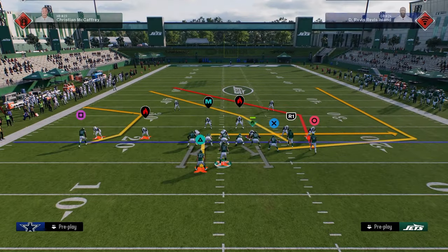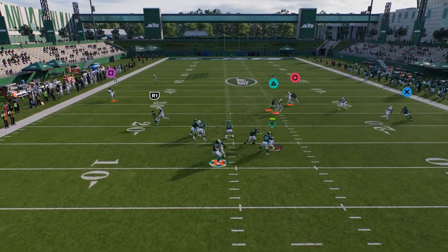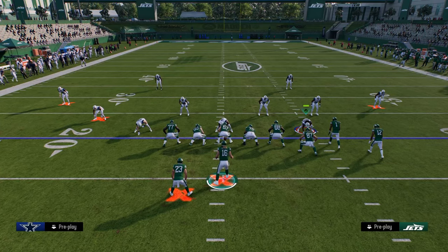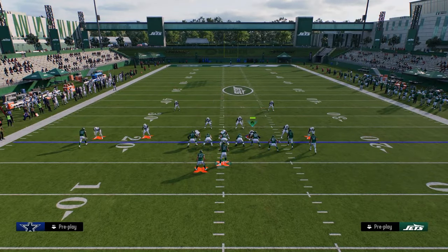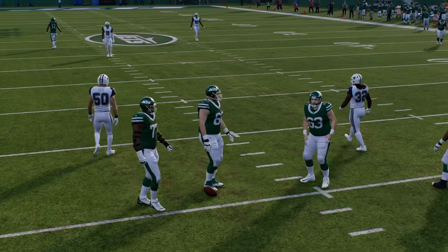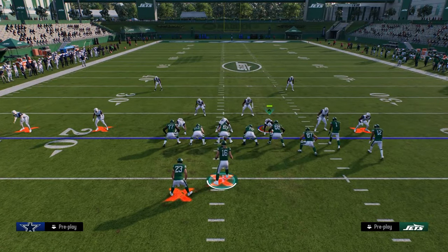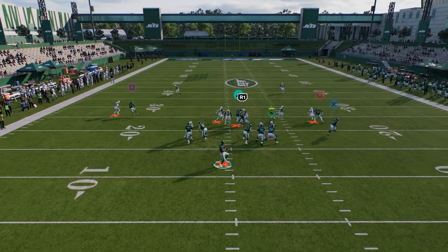Another route that's really good against man coverage is this outside receiver. I have Slay lit up but it should be for zone coverage specifically. There's actually a double team split from that defensive tackle — kind of crazy. In practice mode the sheds are just unbelievable.